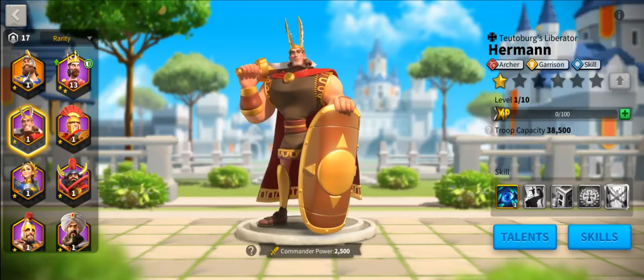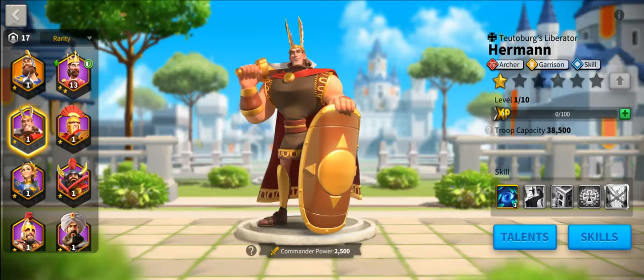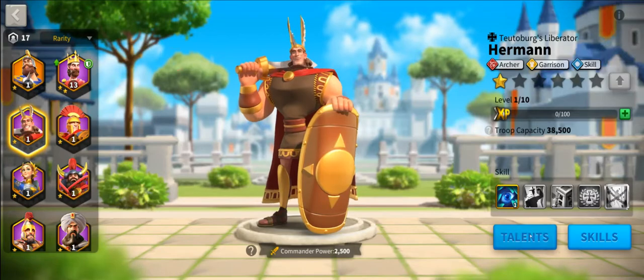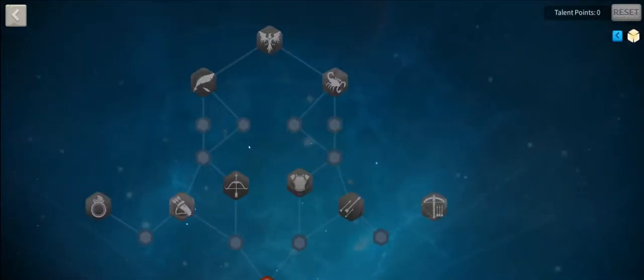Just like with the previous videos, what we're going to do is a chronological view starting with the beginning archer commanders and going through the newest commanders that have been released into the game. We're also going to take a look at talents. The reason we look at talents is because it allows us to get into the heads of Lilith and see what was Lilith really intending when they built out the archer commanders. There are really three unique abilities in the archer tree worth looking at.